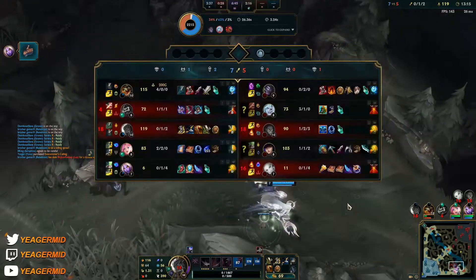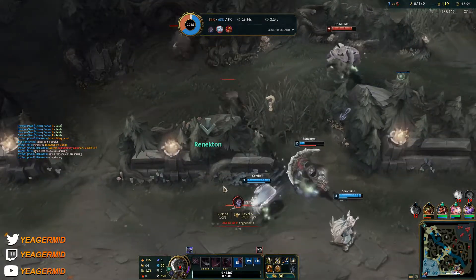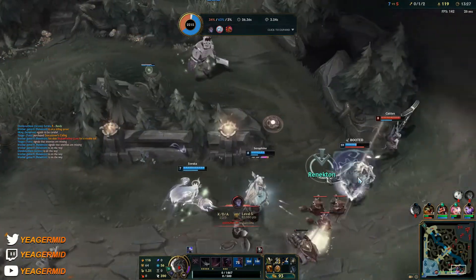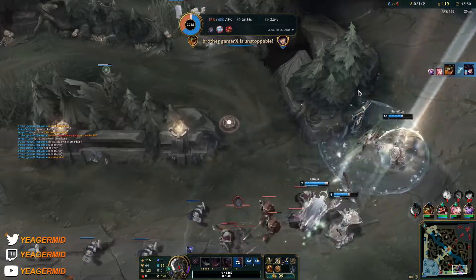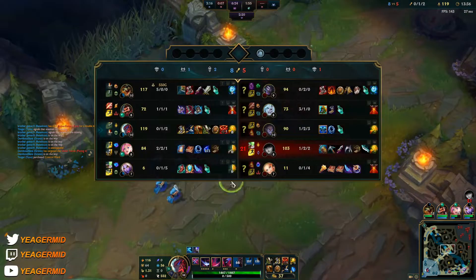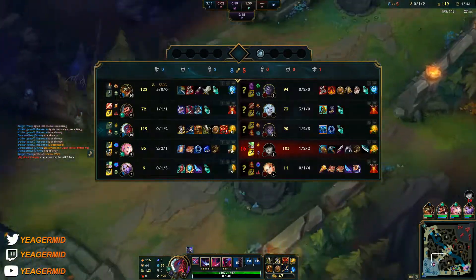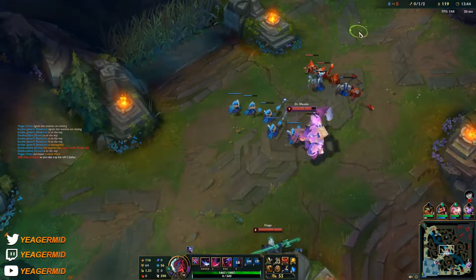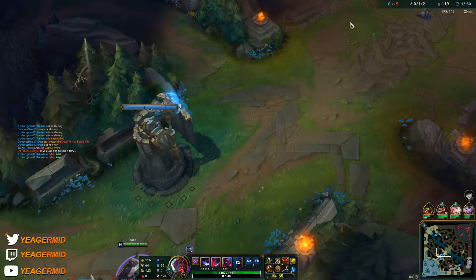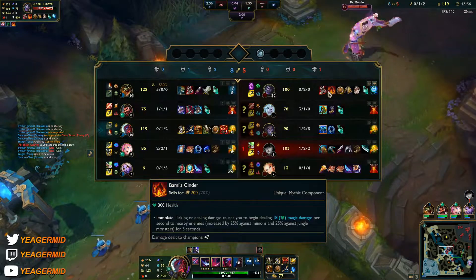Both of us trolled with our ultimates. They should turn on Viego. I have anti-healing now — my bad for not having it earlier. Okay nice, bot lane. We're getting carried — we'll take it. Blade of the Ruined King is so good here because even though he gets a bit tanky, especially against Viego and Mundo who are super tanky, it's going to help a ton.